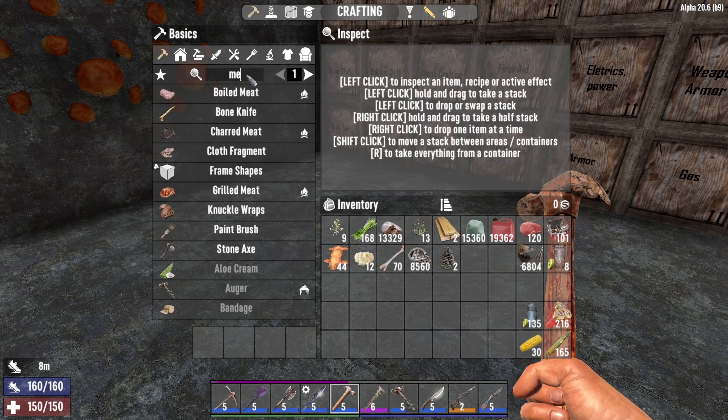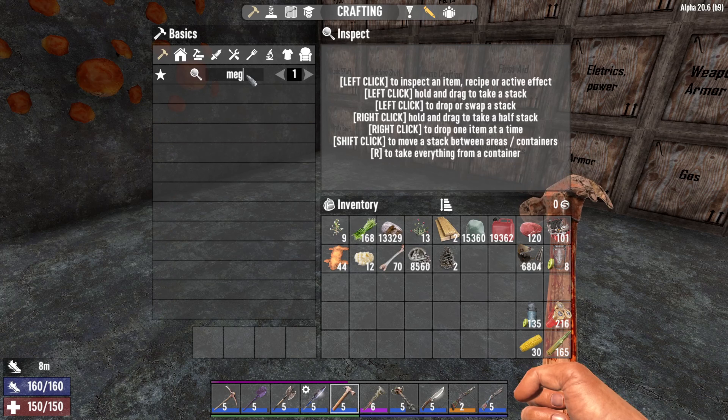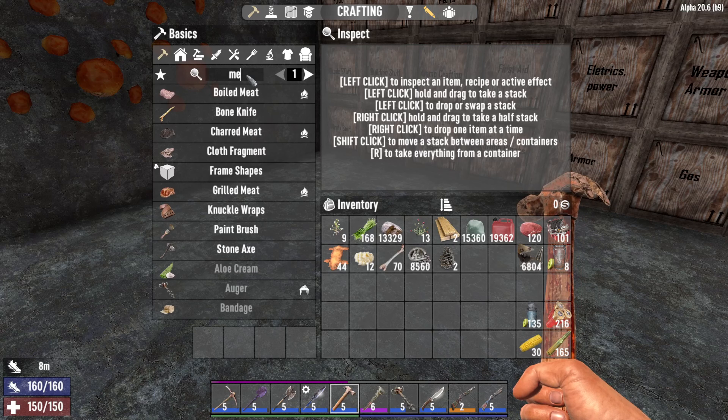Next up is mega crush, which you cannot actually create. You get it from looting, from the trader or from the vending machine. This will basically give you 50% towards your run speed and 50% stamina regen for a certain amount of time.